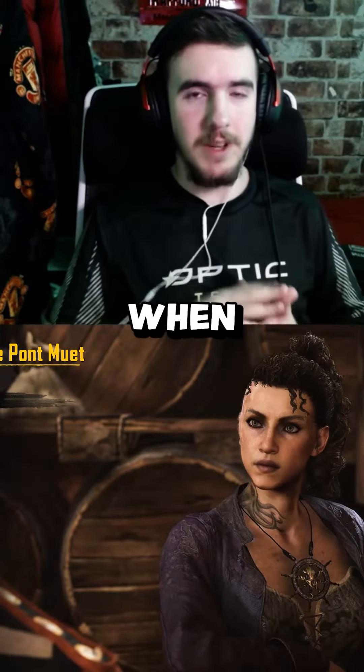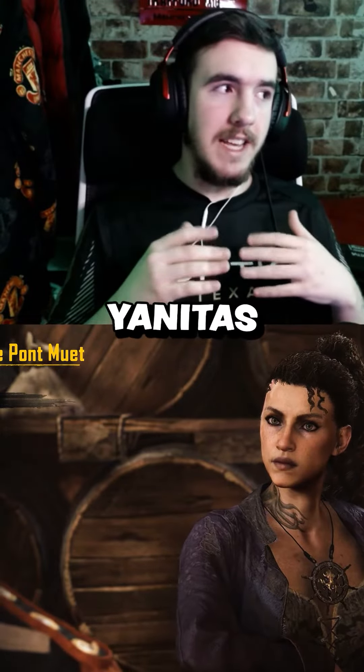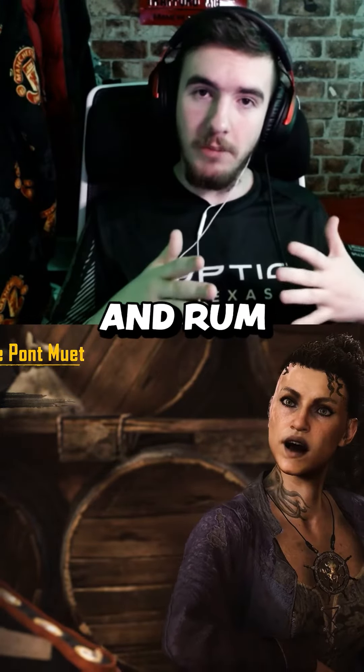They start out small at first and they are risky — you can't fast travel when delivering the rum. But eventually, you'll unlock Yanita's sister who is in the business of opium. So you will be delivering opium and rum for gold coins.